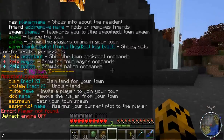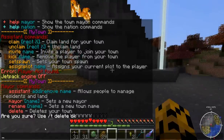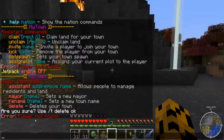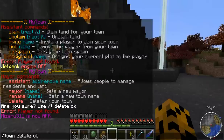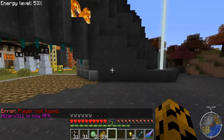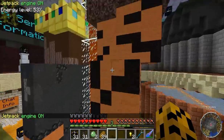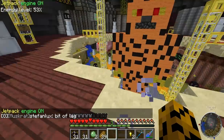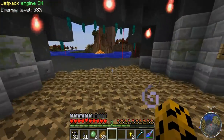Under /town help mayor you can of course delete the town. One example: /town delete. It says to use /t delete, but /t is overridden, so you'd have to use /town delete. That's just if you want to delete your town — I don't, so I'm going to ignore that. I think that's everything, though I'm sure I missed something. Let me know in the comments if you have any questions. I hope this helped and I hope to see you on the server. Have a good day or night.